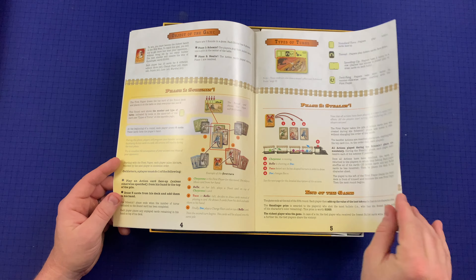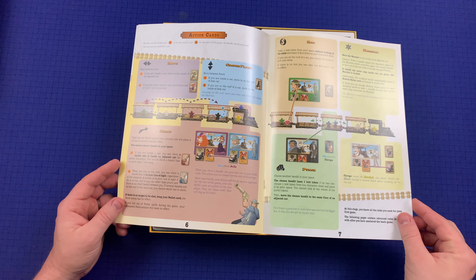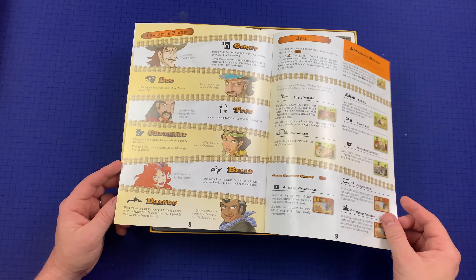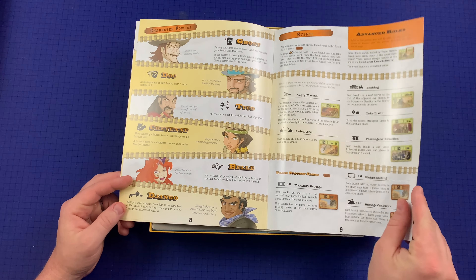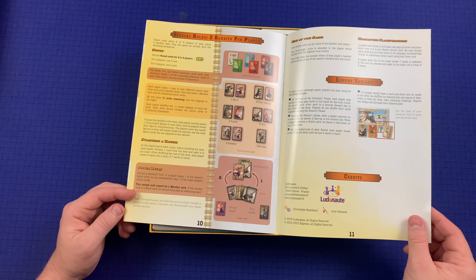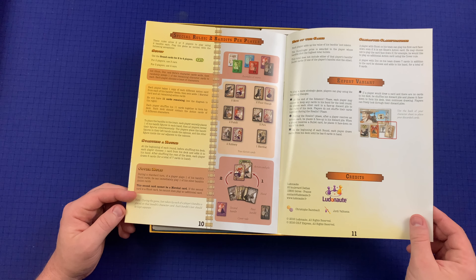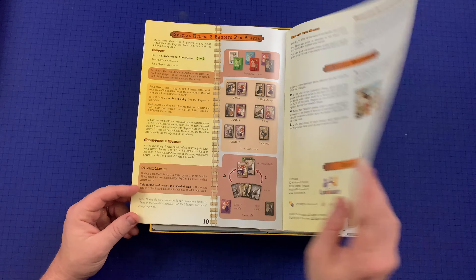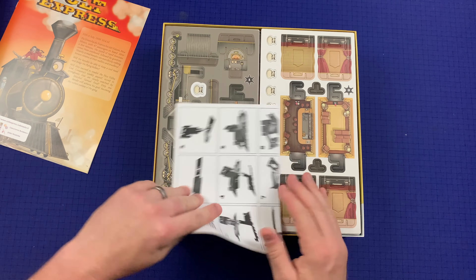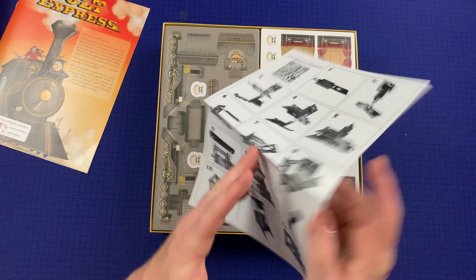Basically two pages of rules and you've got the whole game right there. Then it goes into action cards — I'm guessing that goes into specifically how they work — character powers, events, special rules. There's also a 'two bandits per player' rule, allowing two or three players to use two bandits each. And here's instructions on how to assemble the train.